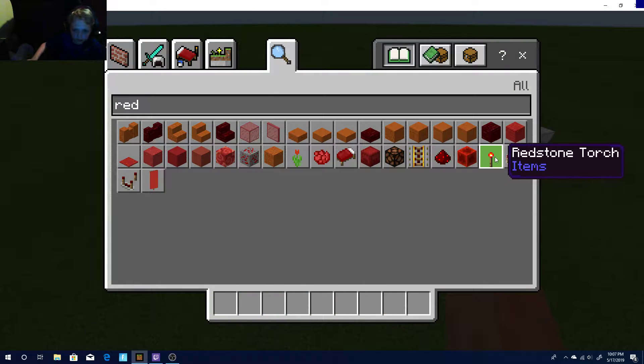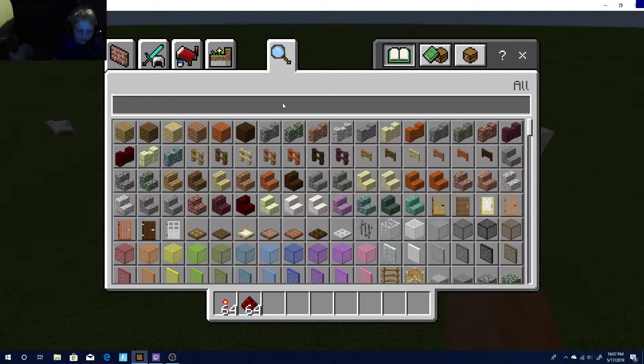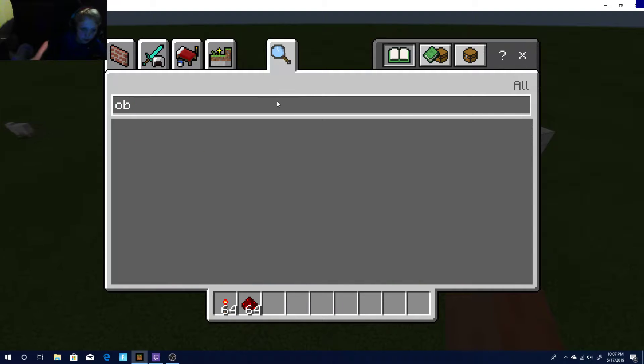Alright, so what you're going to need is you're going to need to get your redstone torches — no dirt — and you're going to get some redstone, and you're going to get some observers.